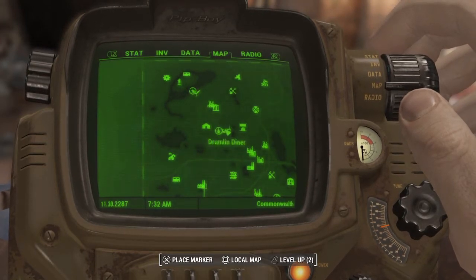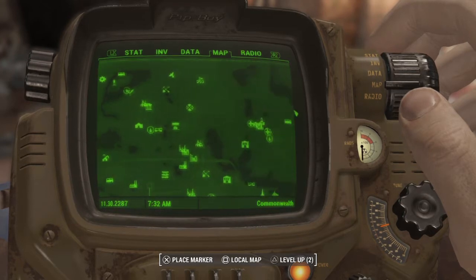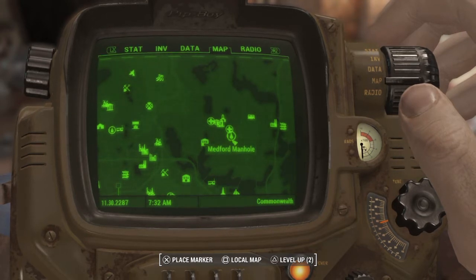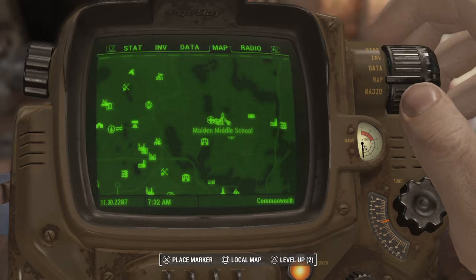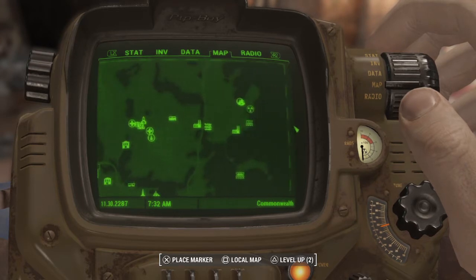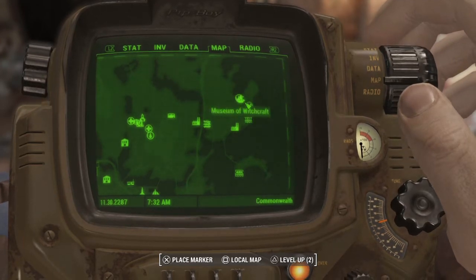The Concord manhole is right here in Concord — that's the second one. I'm doing these in no particular order. The Medford one is right here next to the Medford Hospital. And more to the right, we've got the Salem manhole right here, right outside of the Witchcraft Museum.